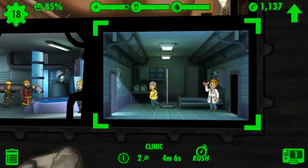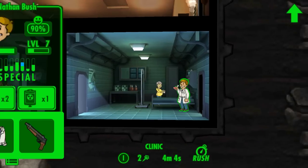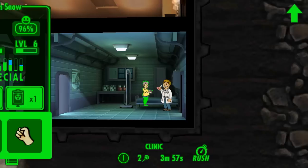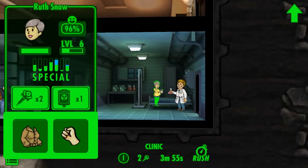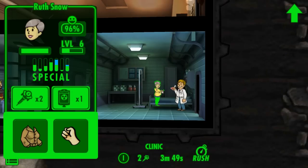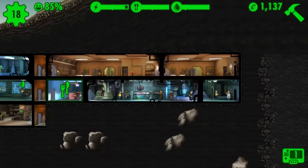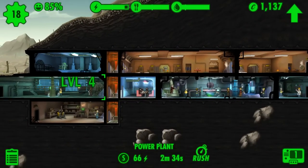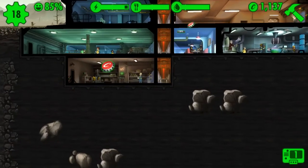The med lab — aka the clinic — is where we've got this dude with a shotgun, a lab coat, high charisma and intelligence. My girl right over here, Ruth Snow, has high charisma and some clothes for intelligence — she's about to have a baby. It's gonna take a few hours but that's all good. They're making stimpacks for my vault.